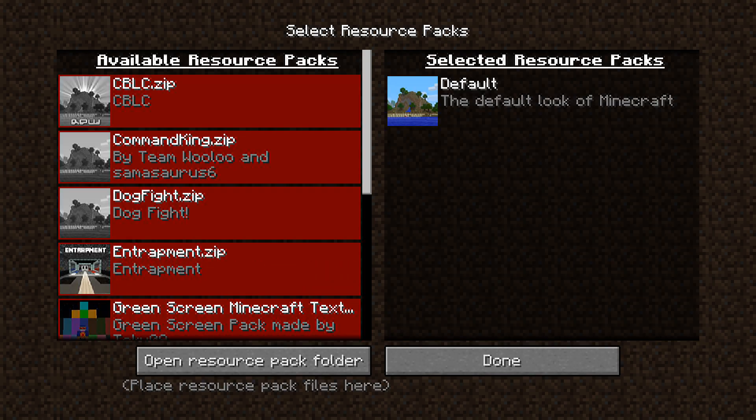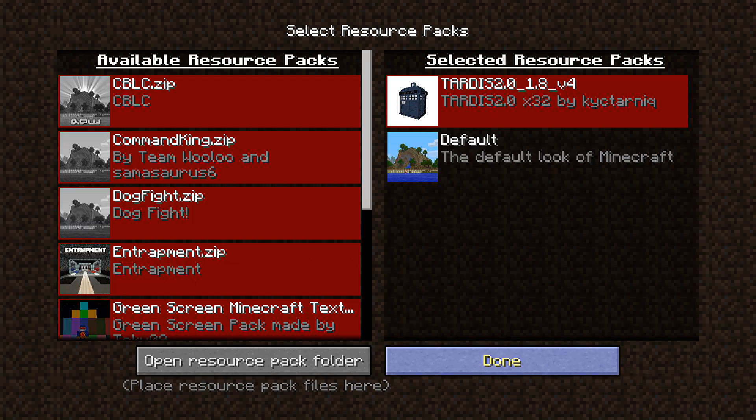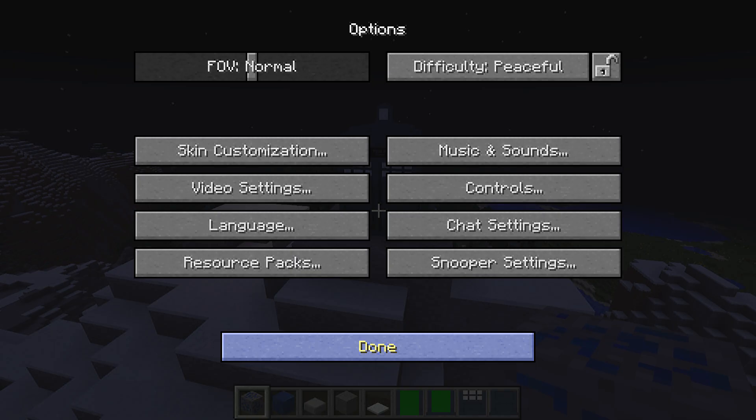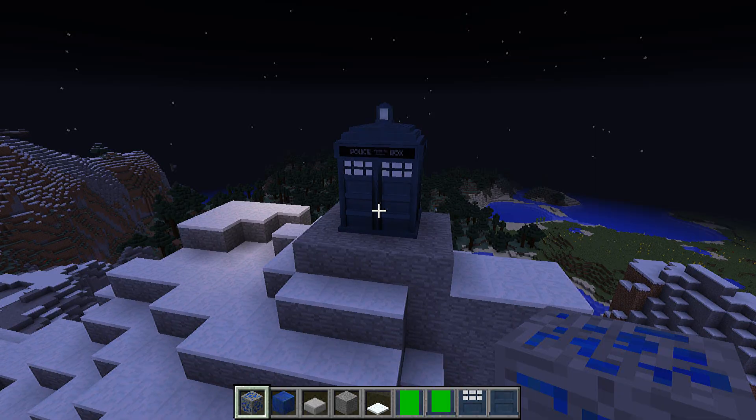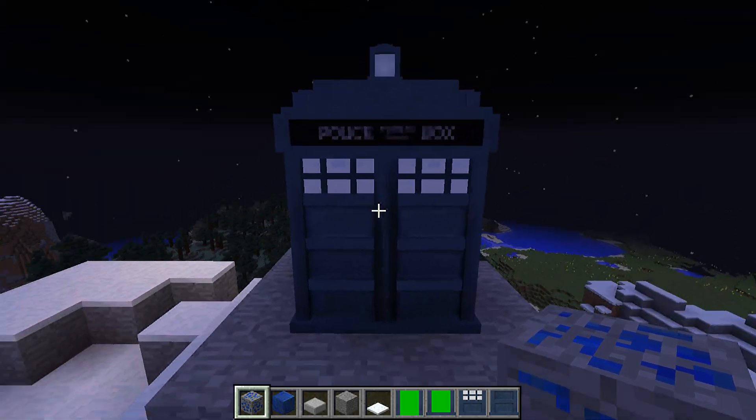Let's switch on a resource pack. This is a pack I've modified based on a pack called The Doctor 32 TARDIS 2.0 — I'll put a link to the project page in the video description. Now this looks a lot more like a TARDIS — see, police box and stuff.